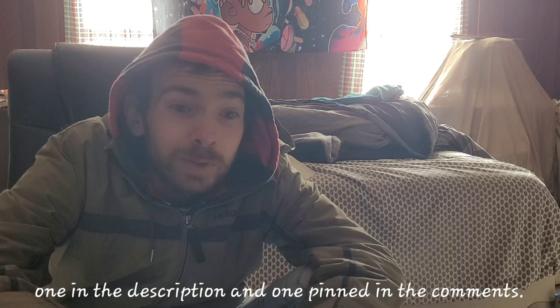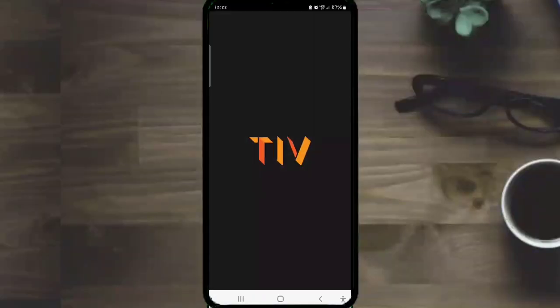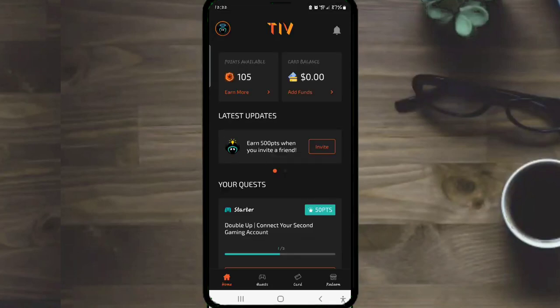When you go to the description or the comment section, the invite code can only be used once by one person, so two lucky people on this video will get an invite code and be able to play during the beta. One is going to be in the description and one is going to be in the comment section — I always pin my first comment at the top, so make sure you check out the code that I pin.